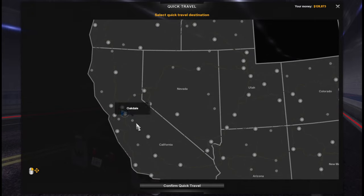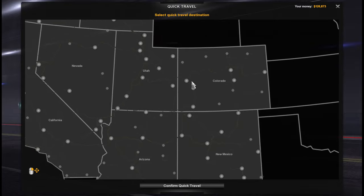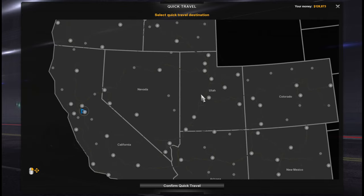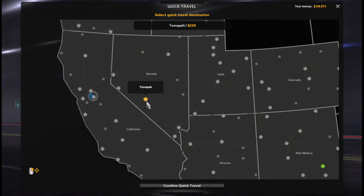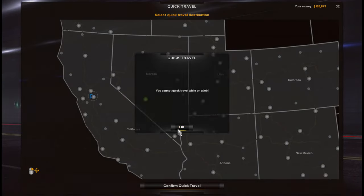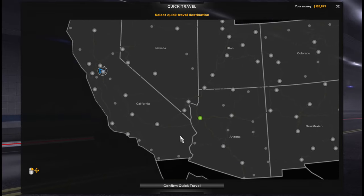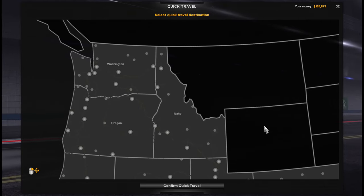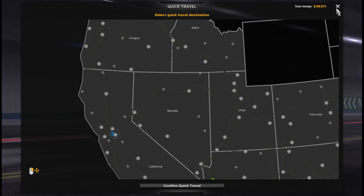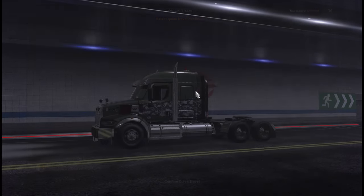Quick travel is very handy - you can go to any discovered city and there is a corresponding price. The farther from your current location, the more expensive it gets. It's a bit smart because you cannot actually travel if you have a job currently ongoing, so you cannot cheat your way through. This is going to be very convenient when taking a job. You don't need to do the console go-to command anymore.